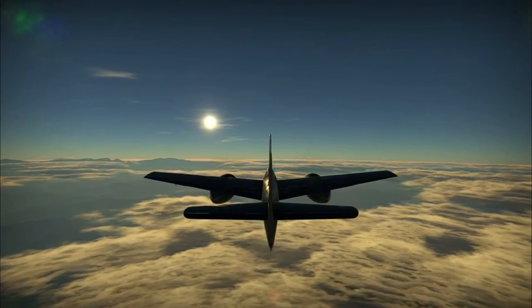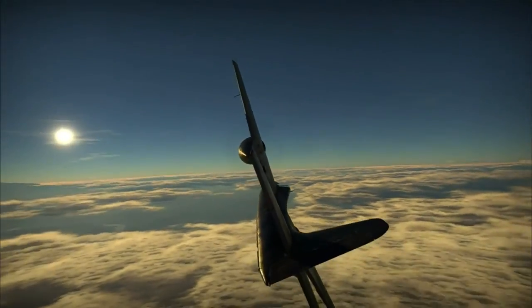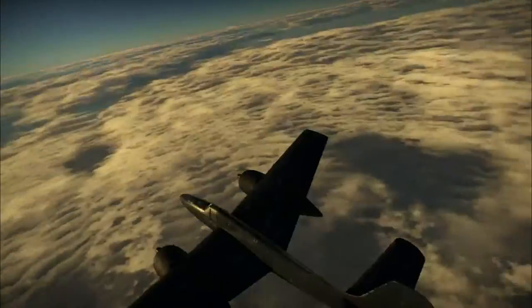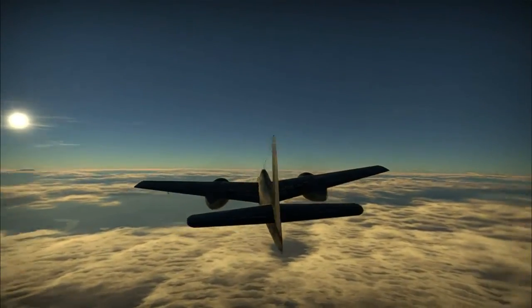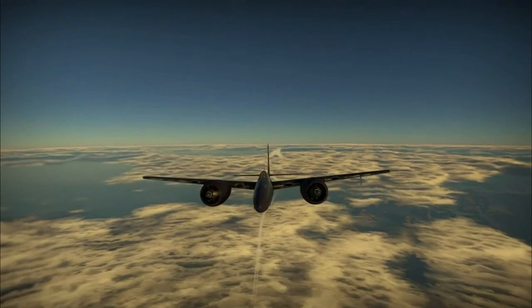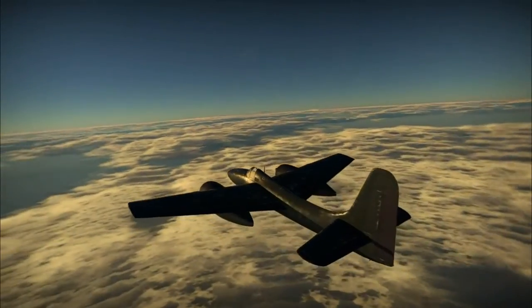Also, you've got to remember that when the F7F1 was released, there was no lost control function. So you could dive at 800 km/h and pull straight up and go right back into the clouds again. The lost control function definitely hampered the TigerCat a lot, but it is still very good even at a 6.0 BR.